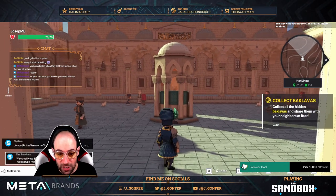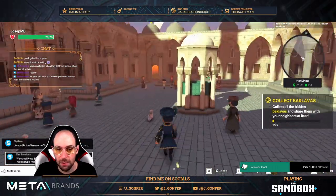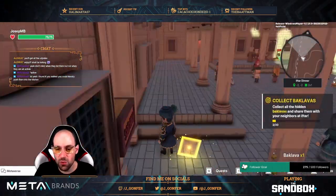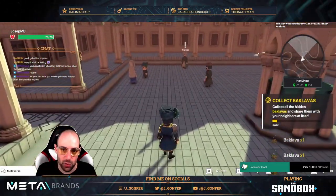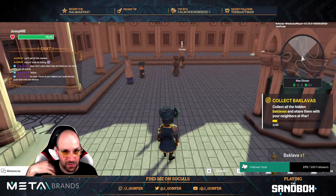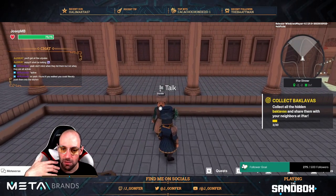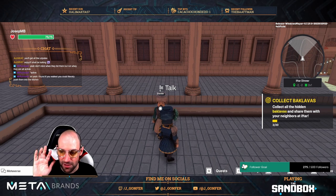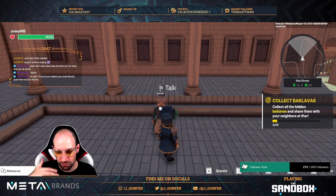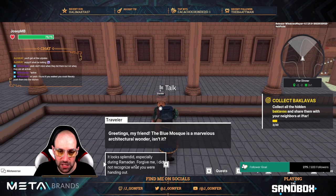Here we are — we need to collect baclavas, like the typical box light quest. You don't really need to worry about collecting them all at the beginning. I recommend just accepting the other quests and collecting the baclavas through the next quests you complete, because there are more than 30 — maybe 35 or 40 — so no need to stress about it now.